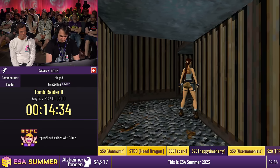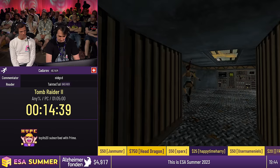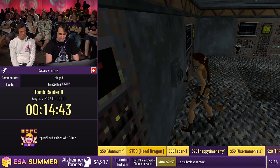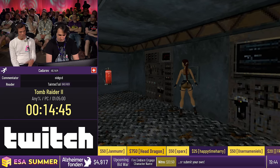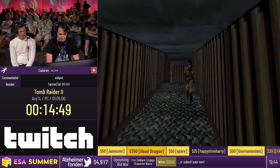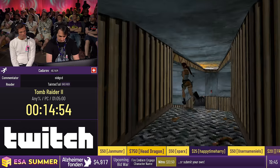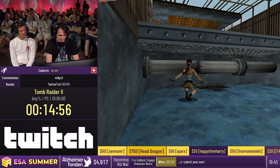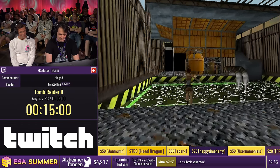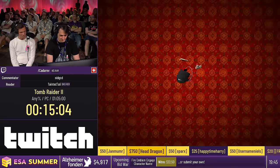Here we bypass an enemy trigger. Triggers are always block-based, so you can kind of barely make it through the wall to not trigger them. Was this the switch to fill the water? Well, it moved the water from one pool to the other. So now this pool has water but the next one doesn't, which is also a problem.